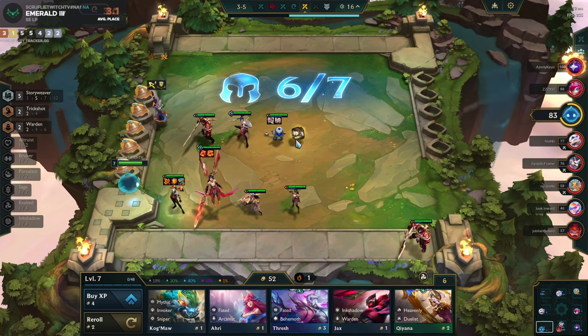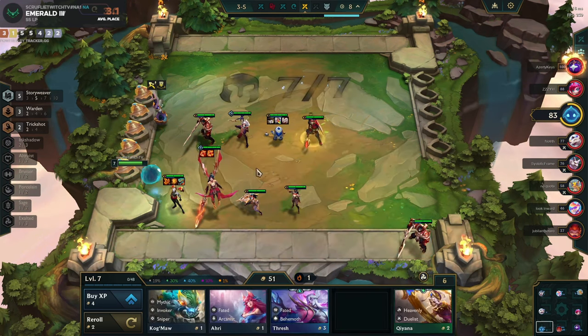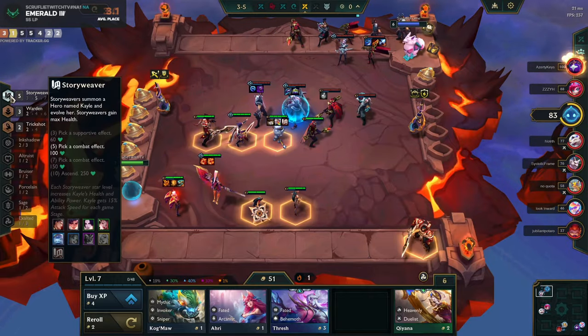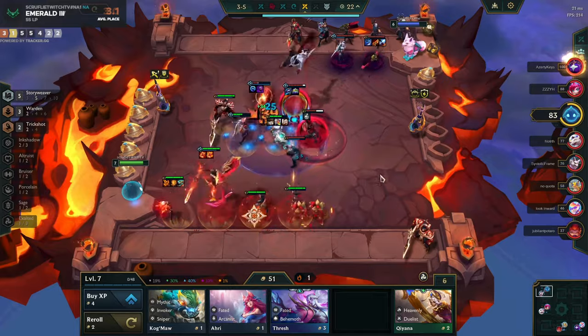Since we have enough cash here, there's no point not to level to seven. Usually this is considered a fast interval and you'd be at about 30 gold, but we're really high rolling and we're not wasting money on re-rolling. This guy's broke — he was rolling for a Shen 3 and didn't hit.